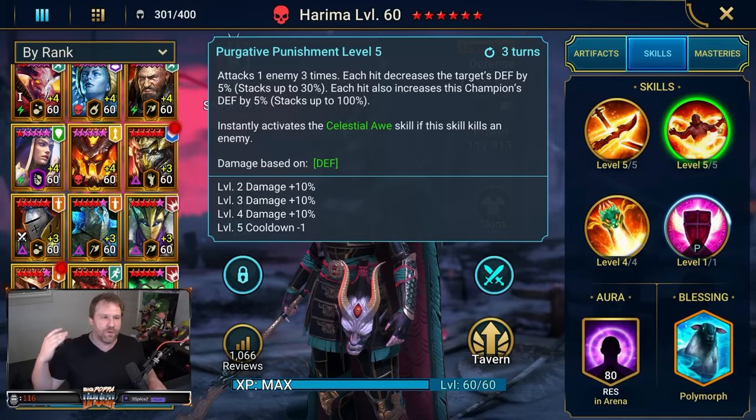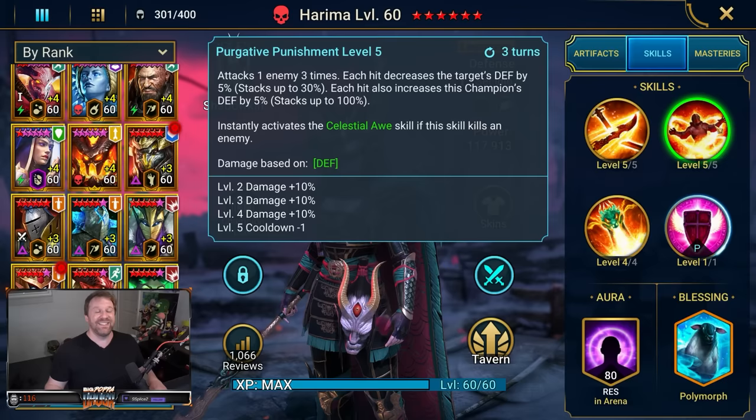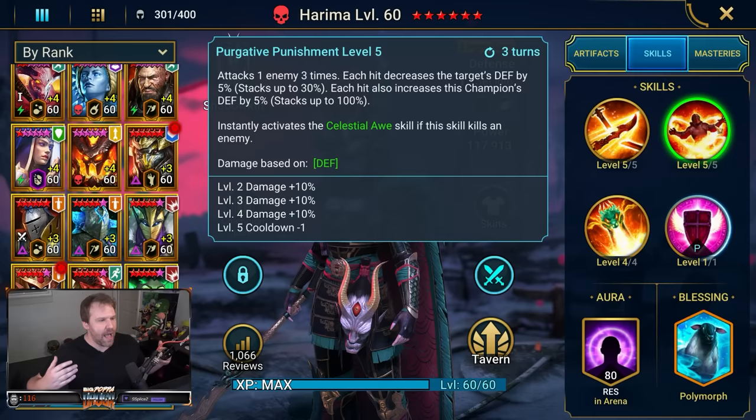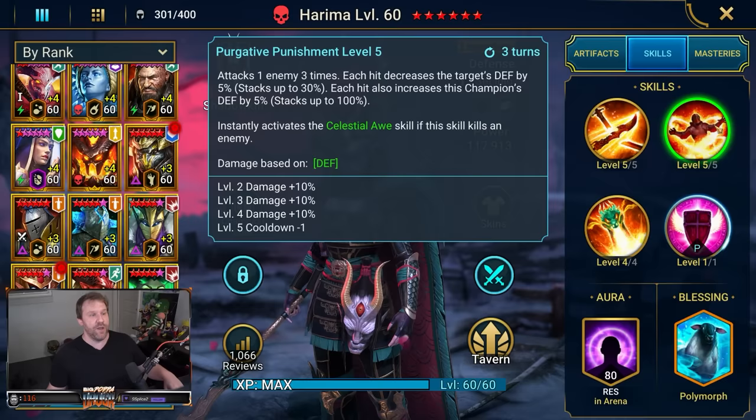The A2 is disgusting — attacking one enemy three times. This is a Rotos killer right there; three hits get right through his passive. Each hit decreases the target's defense by 5% — no accuracy required — stacking up to 30%. Each hit also increases this champion's defense by 5%, stacking up to 100%. So hypothetically you can get her defense to double over the course of a battle. She hits harder and harder as the battle drags on, and if you can keep her alive she is a legitimate unit.